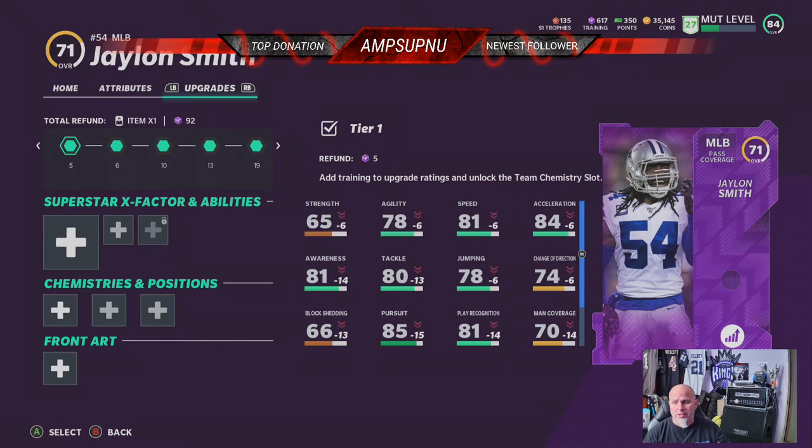One more way for us to chase a power-up card, right? So anyways, we went to the auction house. We've been watching Jalen Smith — he's been going for $95,000, $85,000, $78,000. We just found him for $39,000, so we did snatch him up. We didn't want to spend the coin, but we did because we need him, especially now that he didn't come with his Cowboys chemistry. But we got a steal.